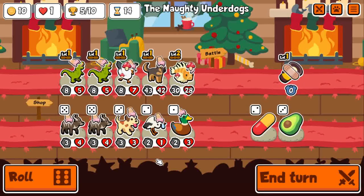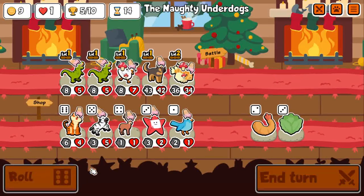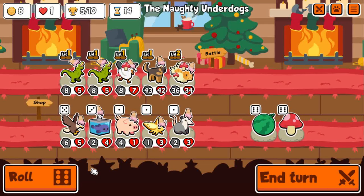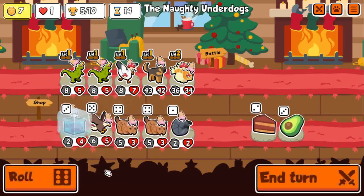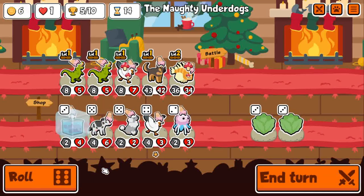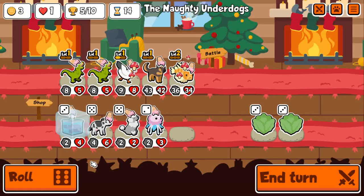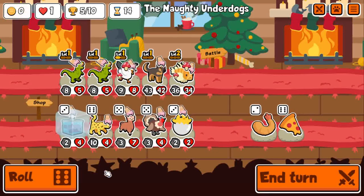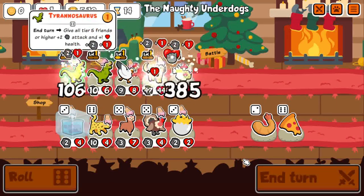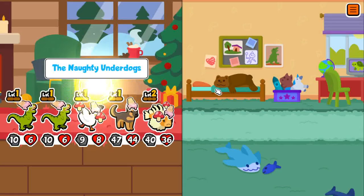Now I just have to level everything up — gotta level up German Shepherd, gotta level up Seagull, try to get level 3 Lionfish. Pteranodon with level 3 Lionfish means you don't have to level up the Pteranodon. It ends up being an insane team if you get everything you want: level 3 Seagull, level 3 Lionfish, level 3 German Shepherd, level 3 Pteranodon. Granted, those are all tier 6s, so it's very unlikely you'll get all level 3s unless you get so many draws.